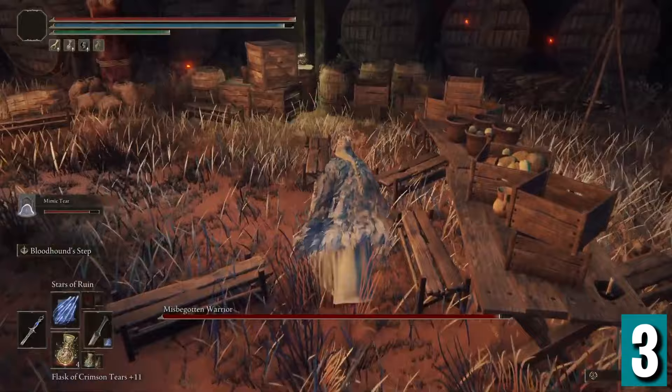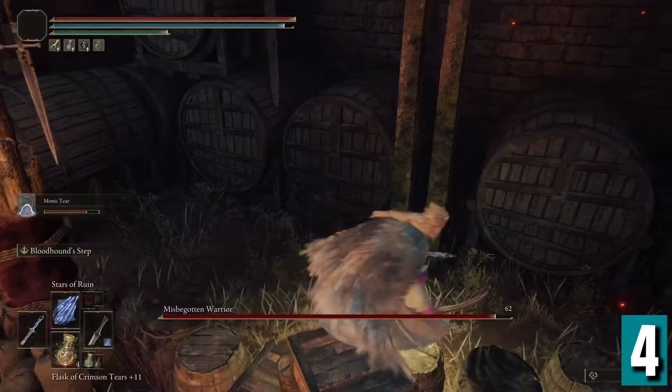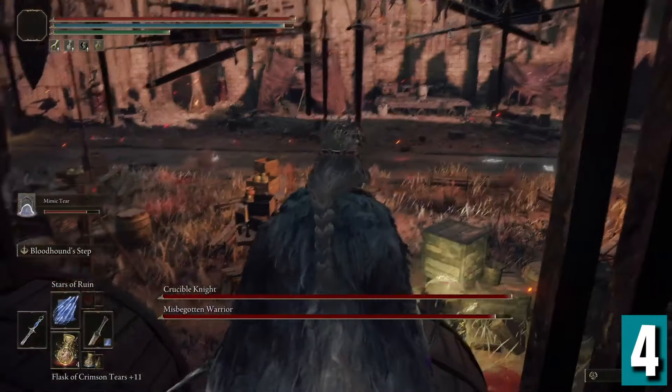Sprint at the bench, and once you're touching it, jump onto the crates. Step 4: from here, begin spinning in a circle to build up a little momentum, and then hold the sprint button and jump east onto the big barrels in front of you.